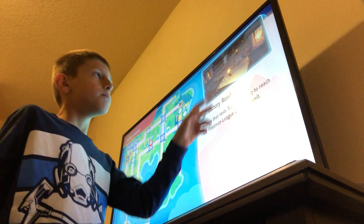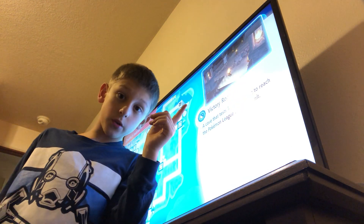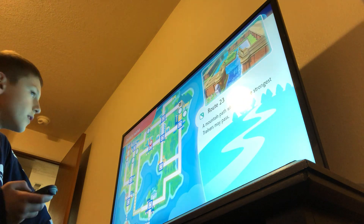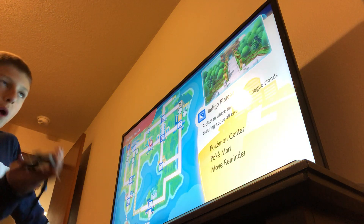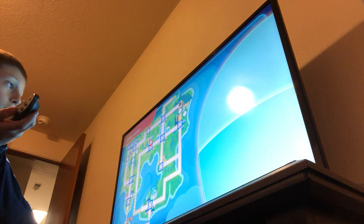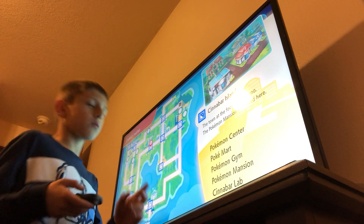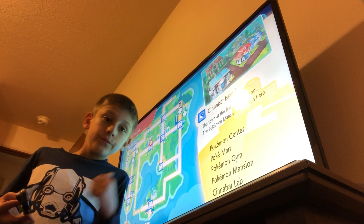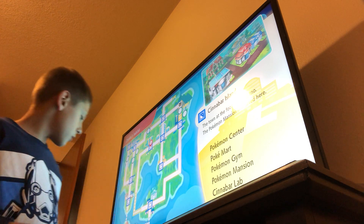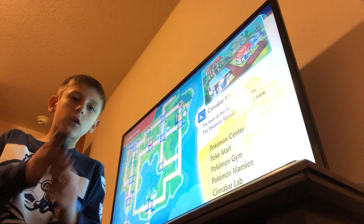Victory Road — you do a lot of things in here, and you catch more Pokémon in Victory Road. Then after you've defeated the Elite Four and your rival champion, you go down to Cinnabar Island. I don't know if you can do this before defeating the Elite Four.